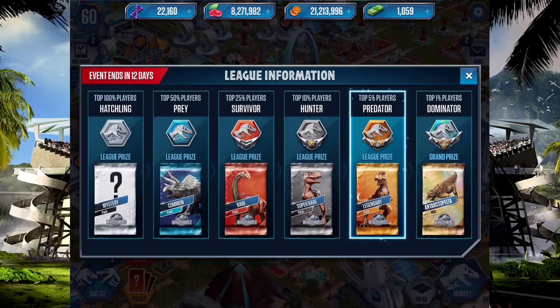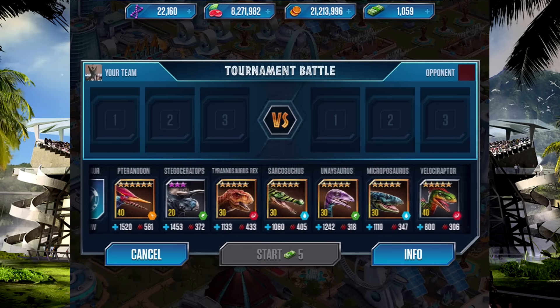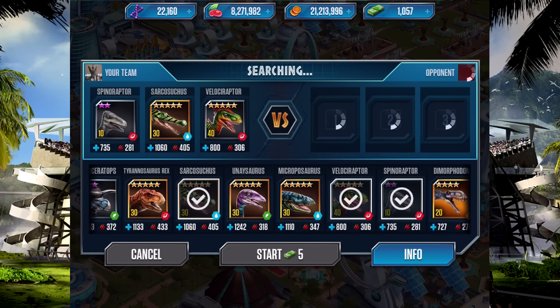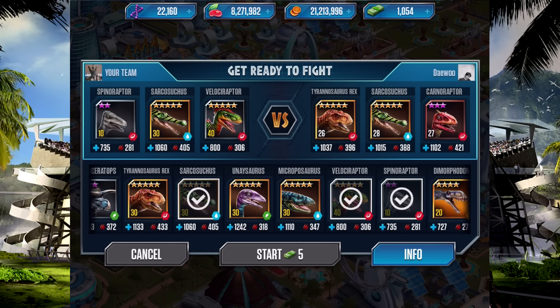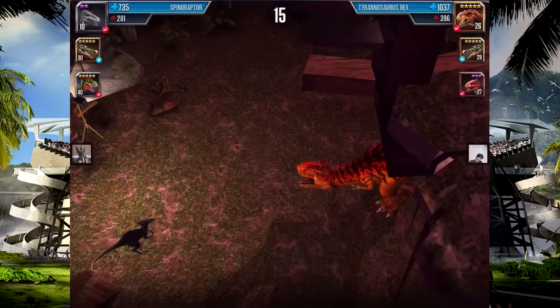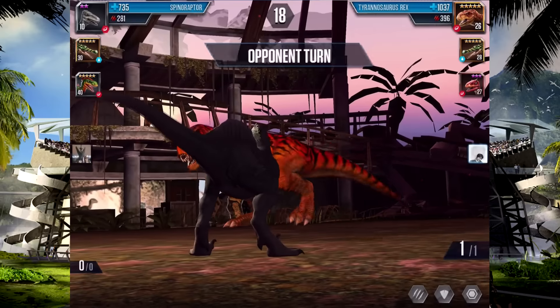As you can see, I'm in Predator — it's not really a trouble. Once I win this battle I should go up quite a few spaces. We're going to start off with Spinaraptor, Sarcosuchus, and Velociraptor — we're going to use the same teams we used last time. We haven't really got any new dinosaurs. Maybe we should get two more Dimorphodons, get a level 30, that'll definitely help. Maybe some more other dinosaurs — we'll just see how it goes, it's going pretty well.